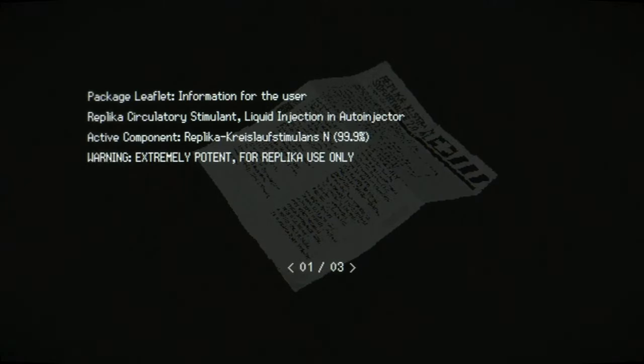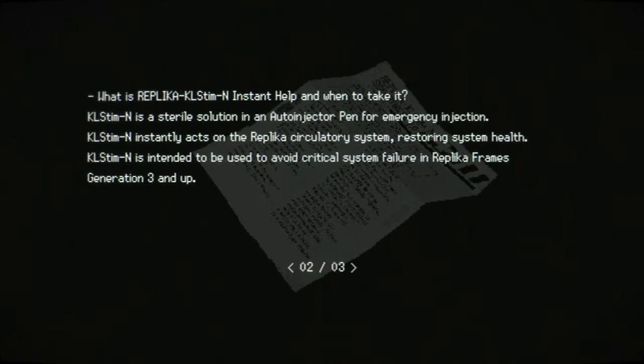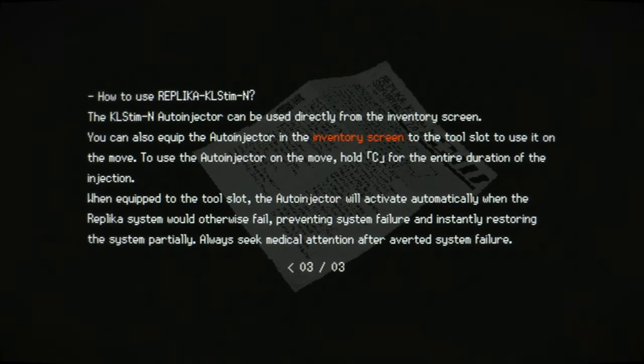Auto-injector - what's that? Replica circulatory stimulant liquid injection, auto-injector, extremely potent, for replica use only. It's a sterile solution. KL Stim N is a sterile solution in an auto-injector pen for emergency injection. It instantly acts on the replica circulatory system, restoring system health. It's intended to be used to avoid critical system failure in replica frames generation 3 and up. When it's in the tool slot, the auto-injector will activate automatically when the replica system would otherwise fail, preventing system failure and instantly restoring the system partially. Always seek medical attention after averted system failure - protects you from death kind of thing.